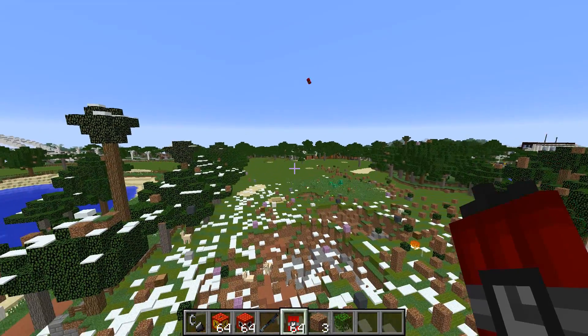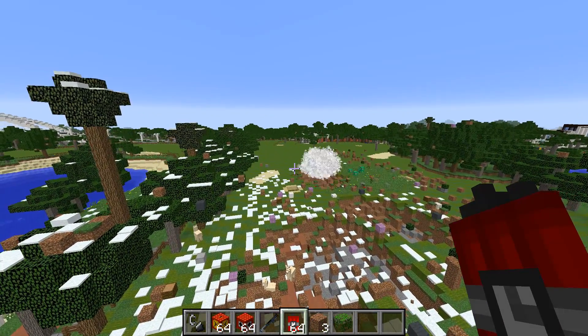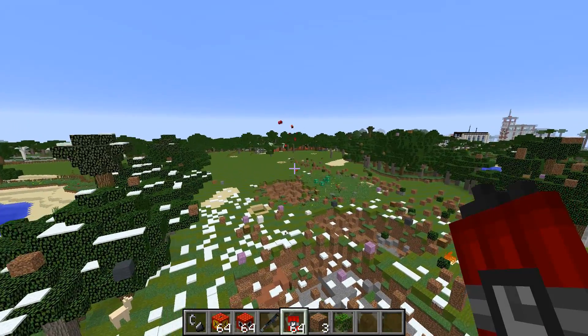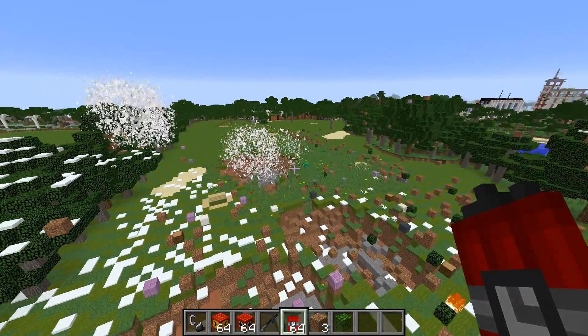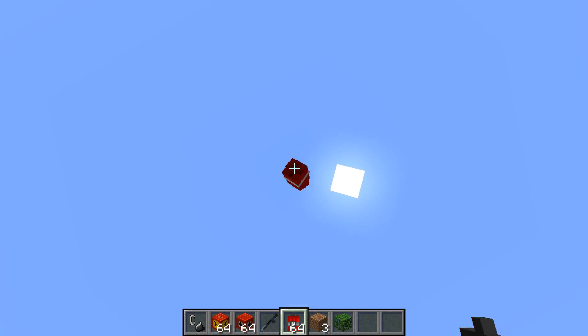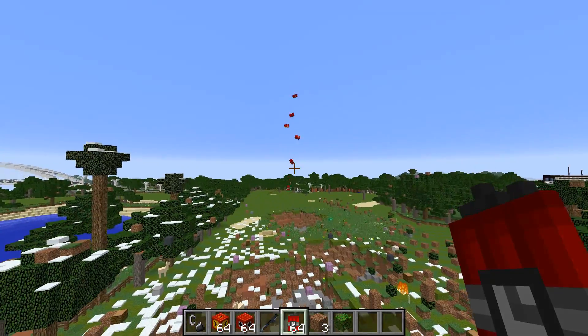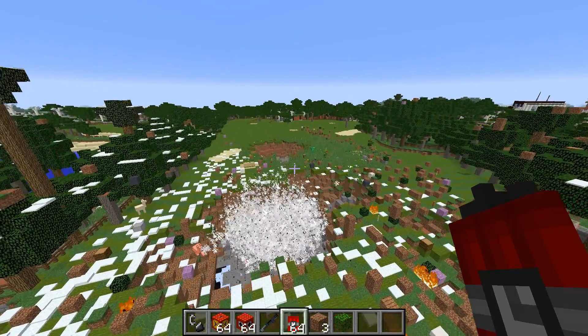Now let's move on to dynamite. You can throw the dynamite — that's pretty cool. You can also use the detonator. Wow, that's pretty nifty. I wondered if they'd fling each other but they didn't.